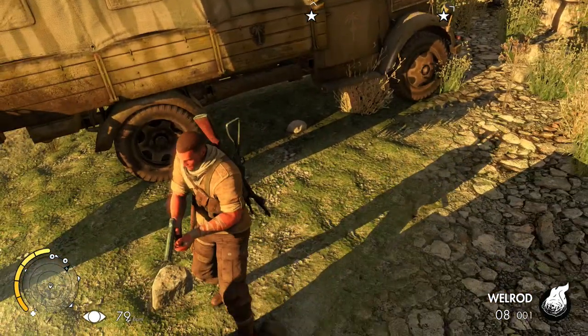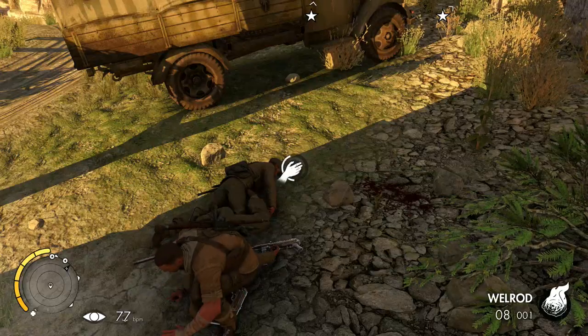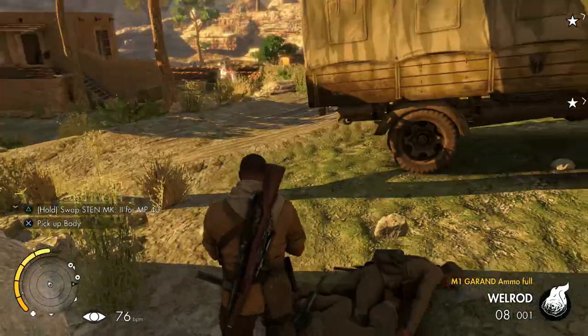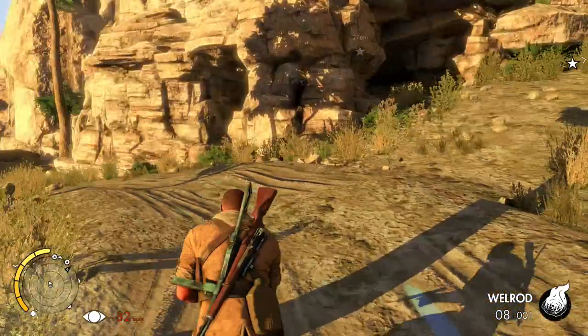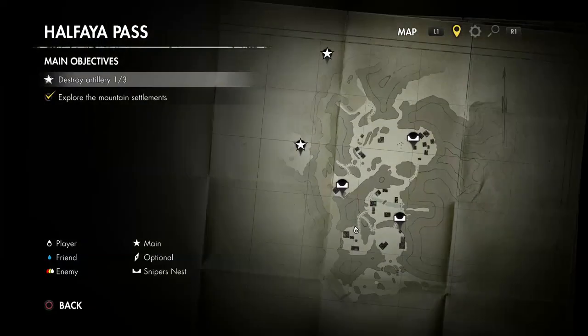I think we can still loot one more corpse here. We've got some sniper ammo. Let's just check the map for a second. Yeah, there's a pass that way. So we need to go through this passway up just in front of us, stick to the left of it, follow it around to the right, then go back around to the left again.